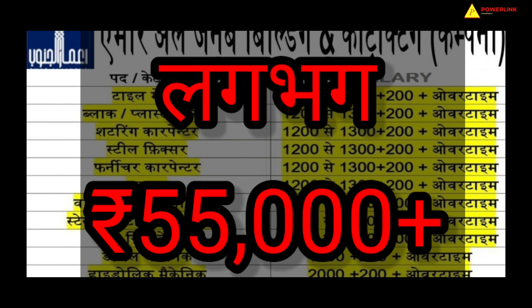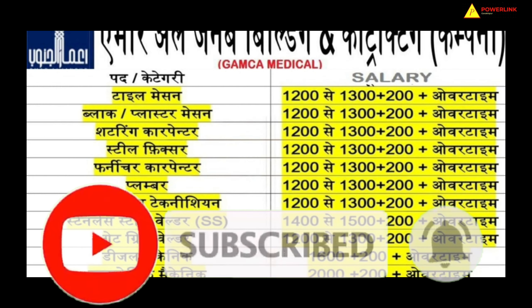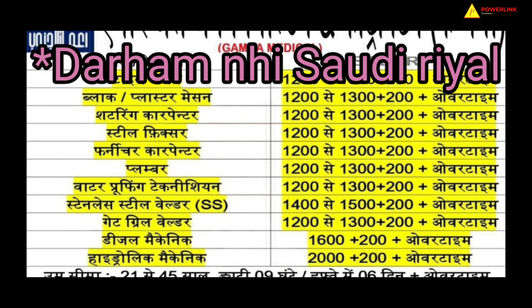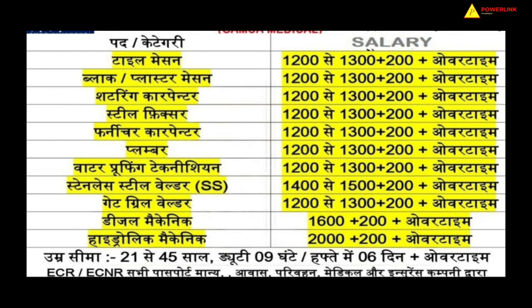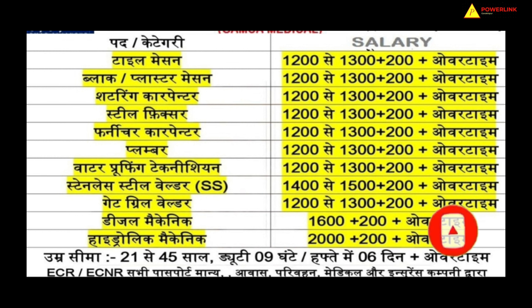The next trade has a salary of 1500 dirhams plus unlimited overtime, which means you can earn up to 2500 dirhams in total. The next trade is stainless steel welder, also called SSB, with a salary of 1500 dirhams plus overtime — after overtime you can get more than 3000 dirhams. The next requirement is gate grill welder, with a salary of 1500 plus 200 dirhams plus overtime.